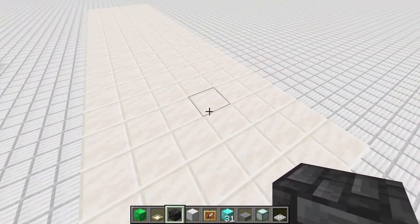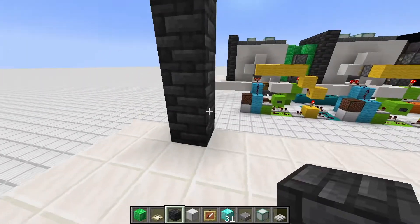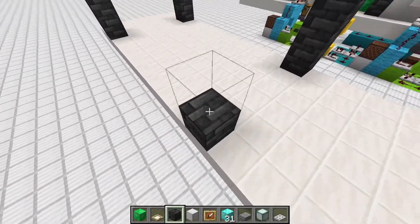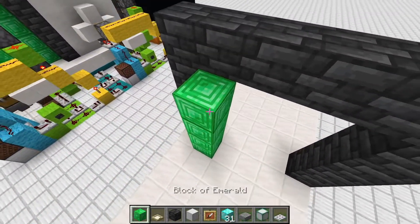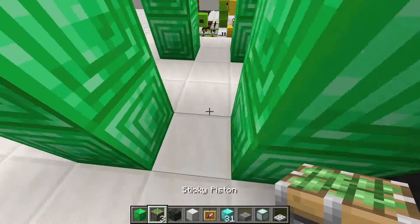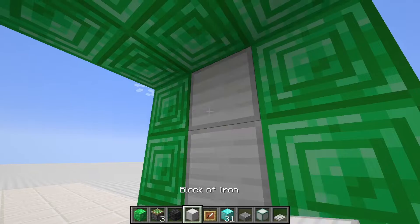Grab some deepslate tiles — they look nice, but you can use any block. Place one two three four five, go all the way over and again one two three four five — that's the first gate. Then one two three four five six seven eight blocks in between and another gate. Add emerald blocks where the first door will go, then sticky pistons here, here, and there. Add a ceiling and iron blocks in the middle — that's our first door.